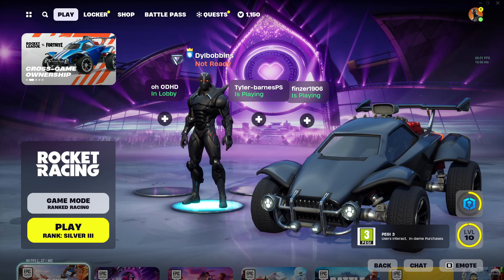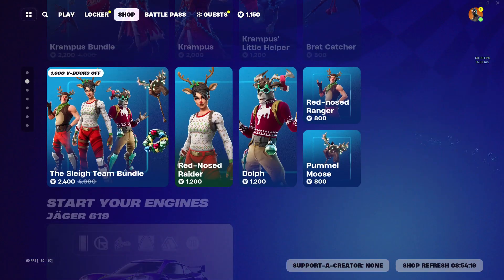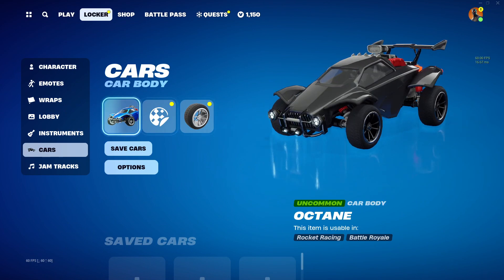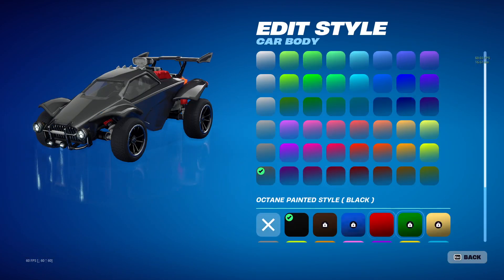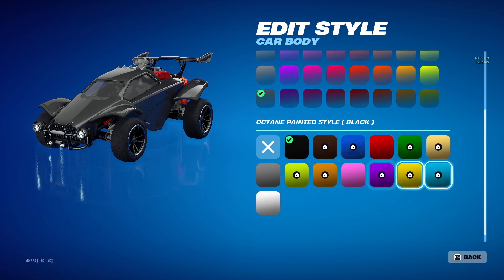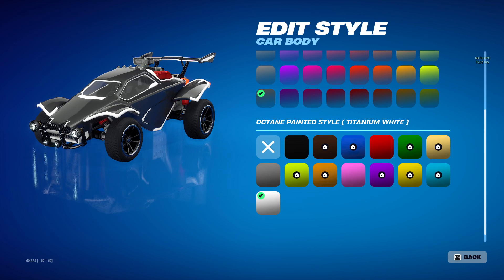If we jump over there right now you can see this is my account in Rocket Racing — the same Epic Games account that I have on Rocket League. I can go to my Octane right here, click Edit, and I'll have my Titanium White Octane, a Crimson Octane, my Titanium White Octane — all nice and good. But if you notice, the Octane is the only car in Fortnite at the moment that has a Gold variant.